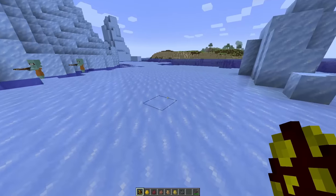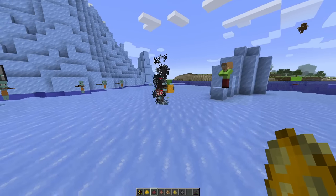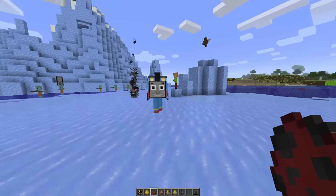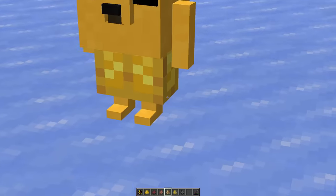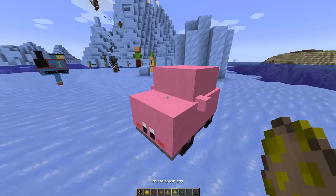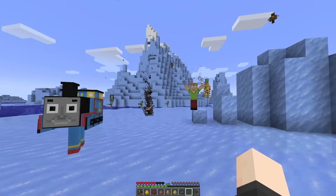Just to get a general idea of what we have here: we got SpongeBob's house, a flying bottle of soda, Thomas the Tank Engine, Spider-Pig, Jake the dog with some pretty dapper pants, Kirby, and also a poop. I don't even know what's going on, man.